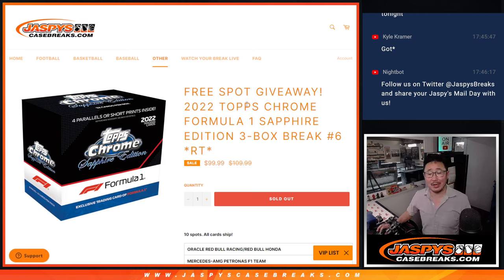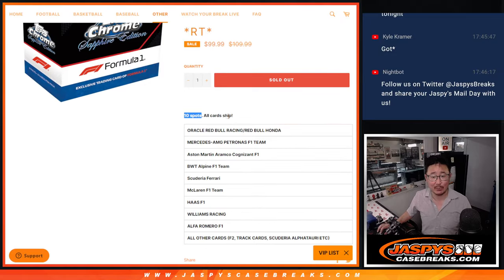Hi everyone, Joe for JaspiesCaseBreaks.com with 2022 Topps Chrome F1 Sapphire Formula 1 — really nice stuff here. This is a 3-box, random team, number 6 break. It's only a 10-spot break.